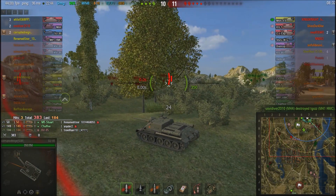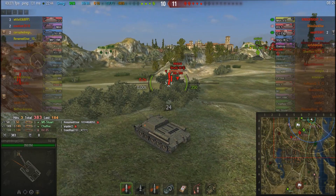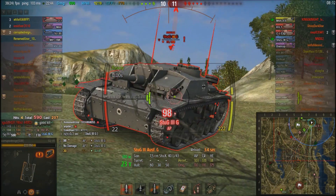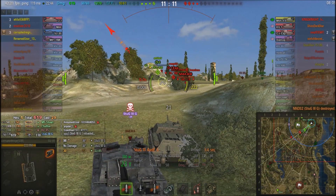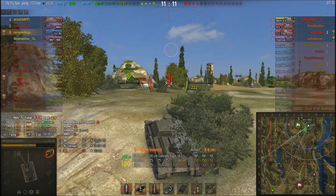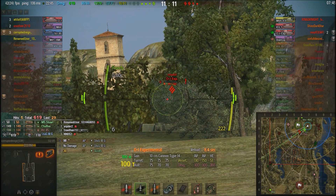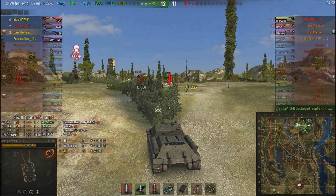I'm a little upset that our M44 artillery went all the way to their base when he could have done way more from a supporting position back here. There's the Stug 3G. My angled armor helps me deflect a shot. On the second shot, I aim at the side angle and kill him. The OI Experimental shows up — I'm thinking I need to save the OI, he's more important than I am. I aim but get spotted, and worry he might target me as an easier kill first.